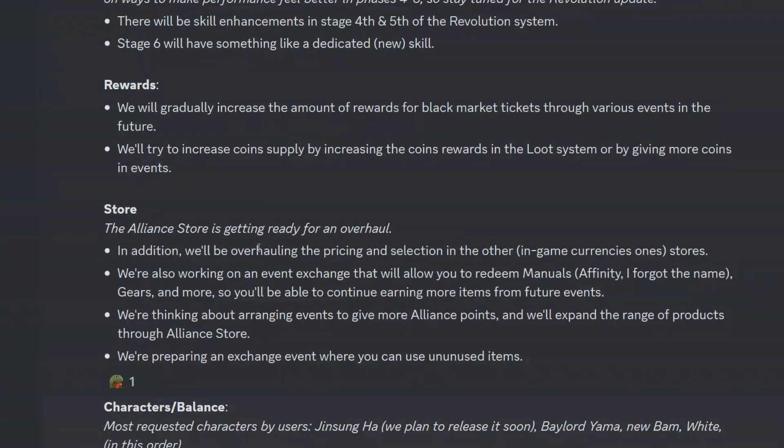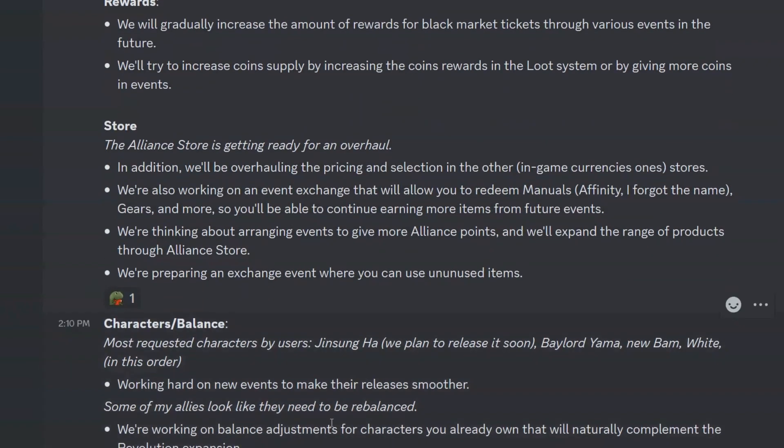Moving forward, the Alliance store is getting ready for an overhaul. In addition, they'll be overhauling the pricing and selection in the other in-game currency stores. They're also working on an event exchange that will allow you to redeem manuals, gears and more. They're thinking about arranging events to give more Alliance points and will expand the range of products through the Alliance store. There's also a planned exchange event where you can use unused items. The Alliance store is very expensive and pretty much all you get is a reaction to Wheatstone, so it's good they've taken notice.